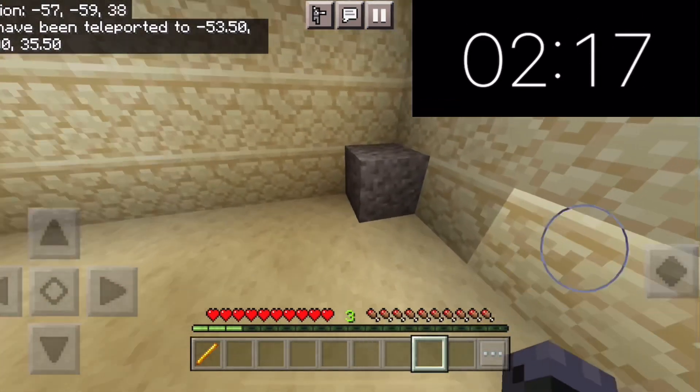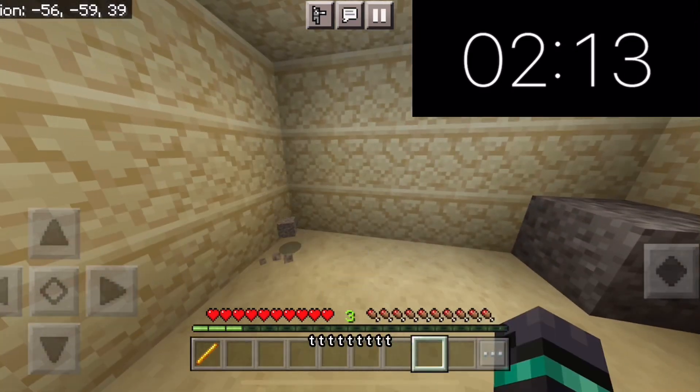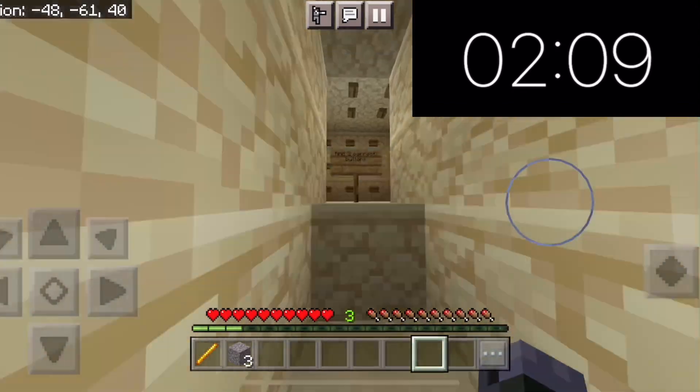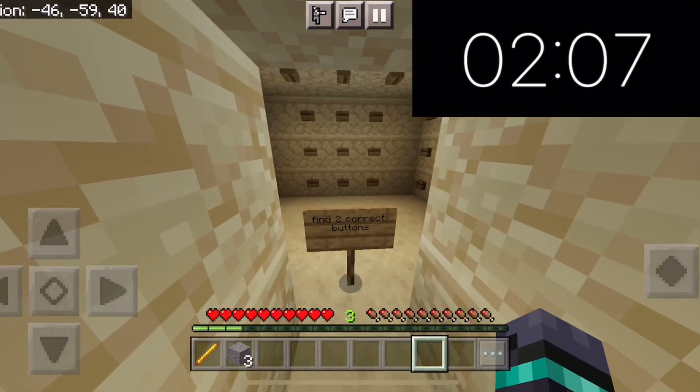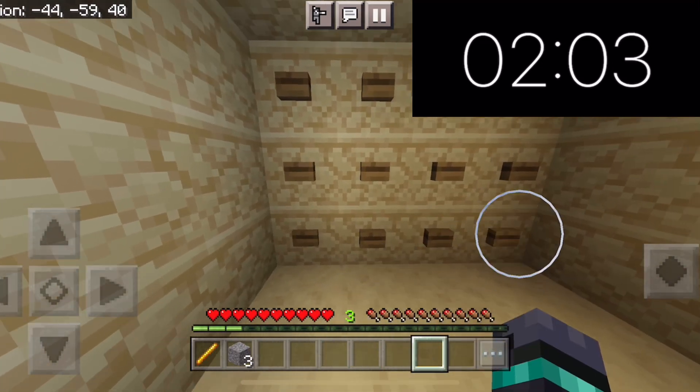Now we're in Stage 5, sandstone again, and we're supposed to break the correct gravel. Eeny meeny miny moe... that one — nope. That one — yep, there we go! Now we're gonna go up. The buttons — I always hate the ones like this, but I'll speed it up so you guys don't have to wait.